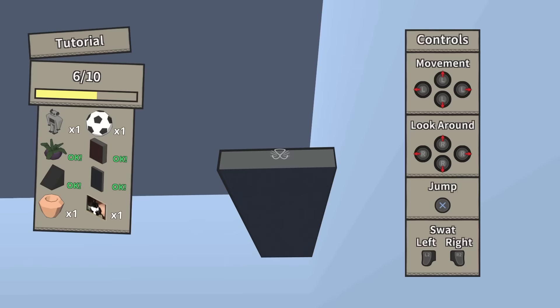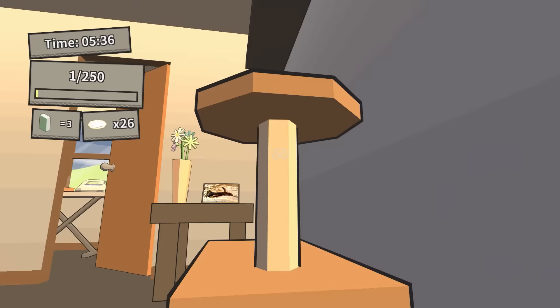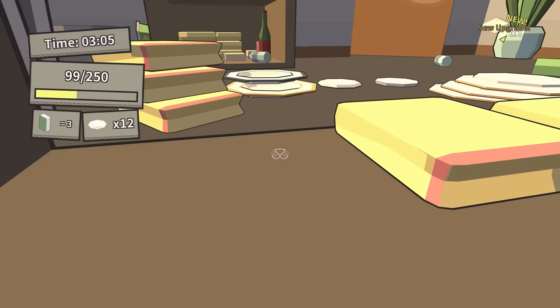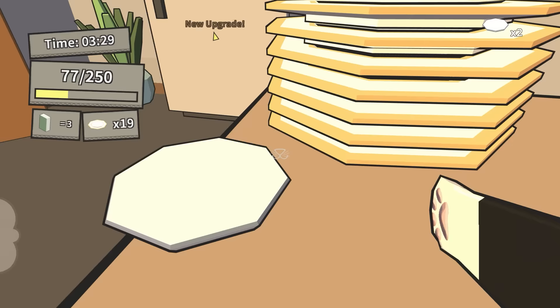That was the trailer. I'm sure the game can't be any worse than that — and that is the fastest I've ever been proven wrong in my life. Cat Lateral Damage is a first-person game where you control a cat and knock things off of shelves and swipe power-ups to knock things over easier. And then that's it. The game has boring gameplay, wonky physics, ugly graphics, and you only have four minutes and sixty seconds to do it.